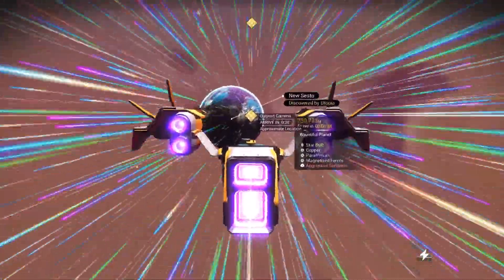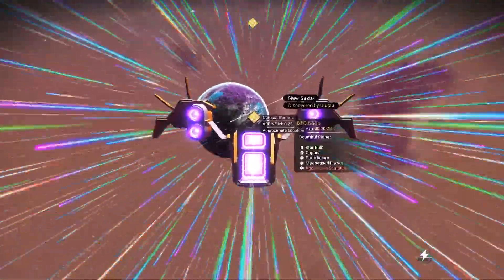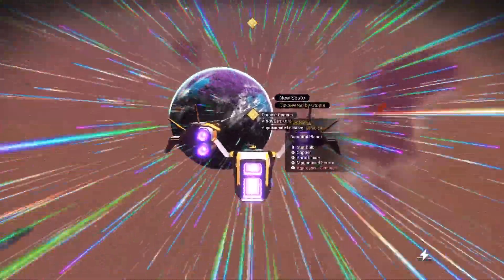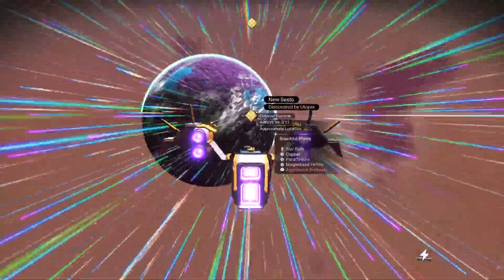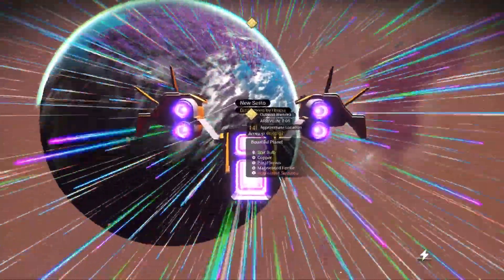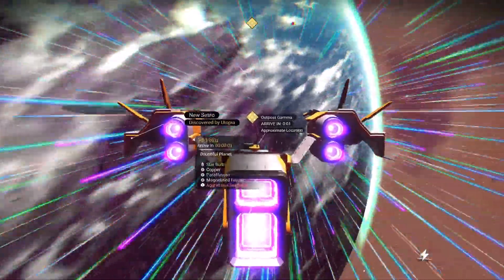Now this is going to be a good planet — it's a bountiful planet, but it's got aggressive sentinels, so we're going to have to watch ourselves here. That's going to be a problem. You're really not equipped to fight off sentinels right now. But I think we're about to get a prize, if I remember correctly, from one of these things that will help us out with that.